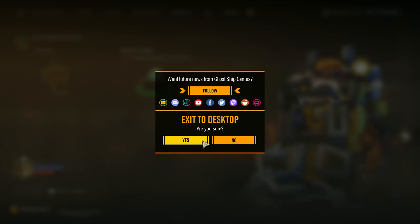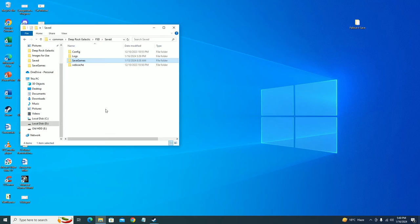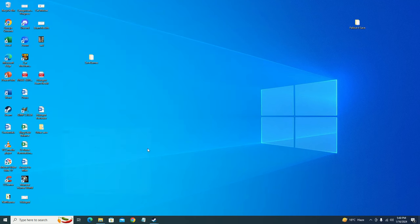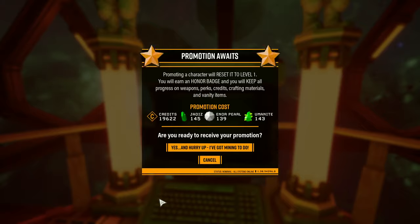Here's how: exit the game first. Remember the Save Games folder we backed up — copy that folder, go back to the game's save file location, and paste it there. Replace the files in the destination. We have now reverted the game to before getting the promotion. Start the game again — we're just about to get our promotion again.